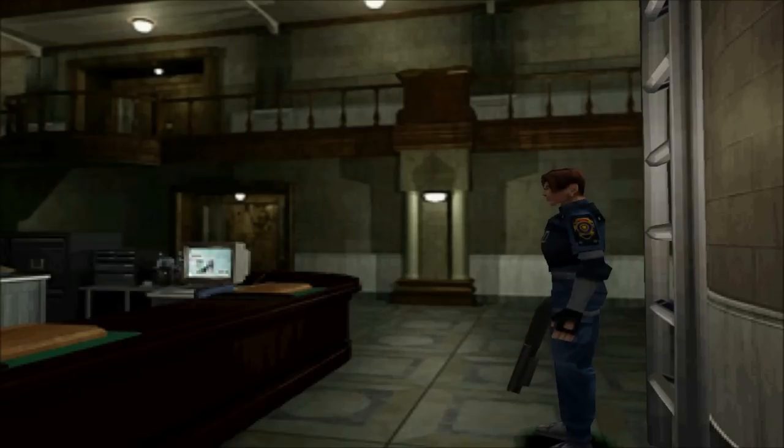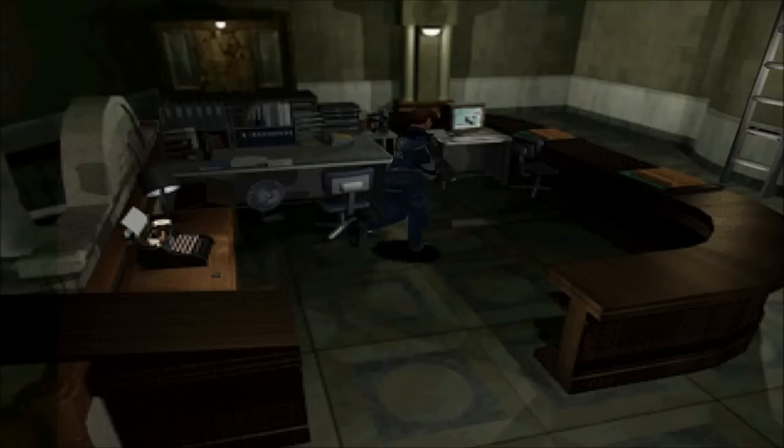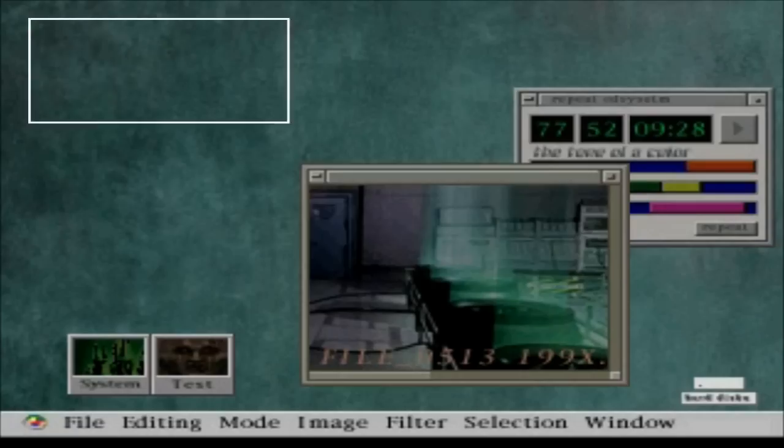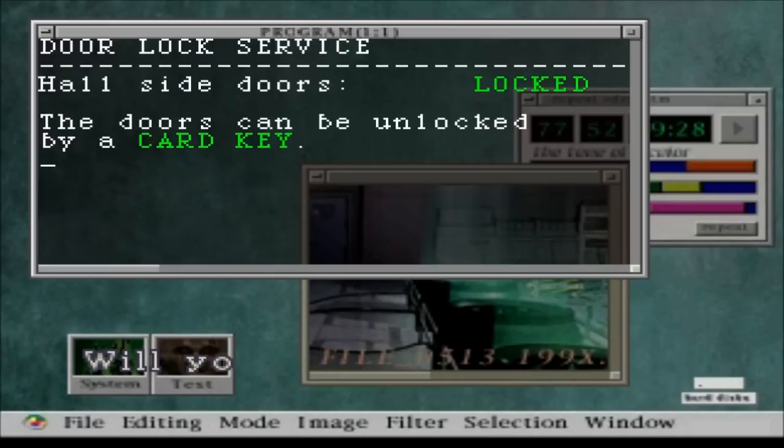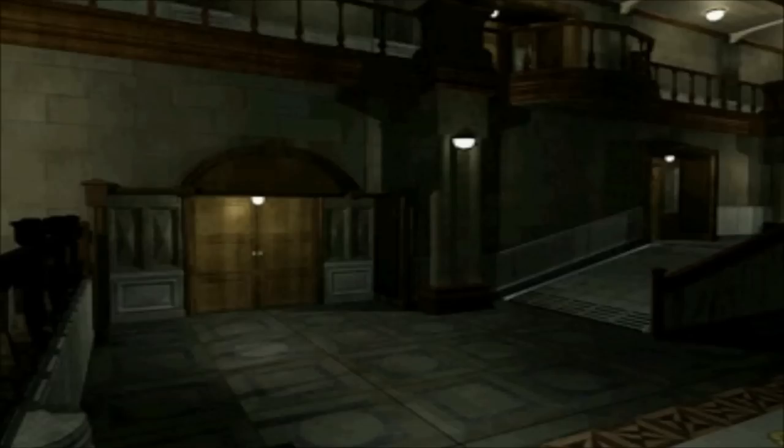So we're going to go to the first floor to use the blue card key, which I got last episode, which was in a completely different area than when we were playing Claire's scenario. That's what I like about these two different scenarios — all the item placement is different. It kind of reminds me of the director's cut version of Resident Evil 1, and it gives a lot of replayability. In this version, it's not just different item placement — it's a whole different story.